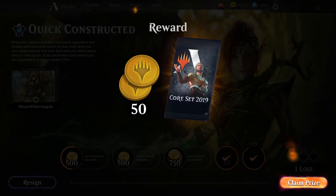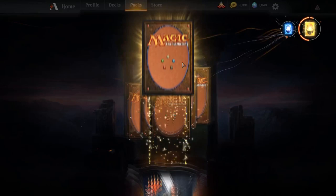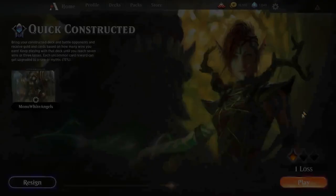We get a booster pack as prize — let's open something sweet. We get Revel in Riches. Patient Rebuilding — we'll probably play a deck around that at some point, whether Arena, Modo, or Budget Magic. On to the next round — up to 4-1.